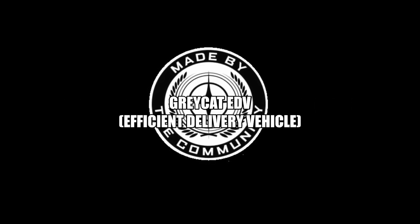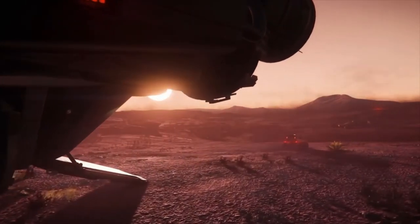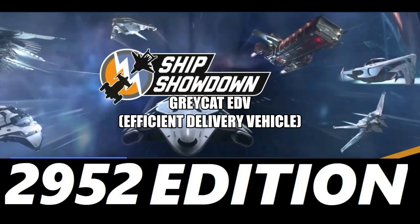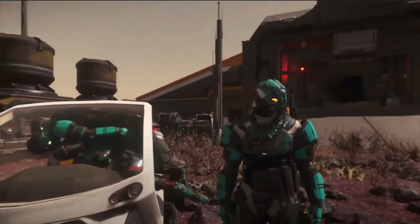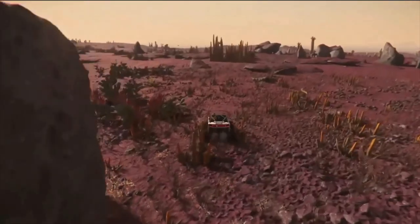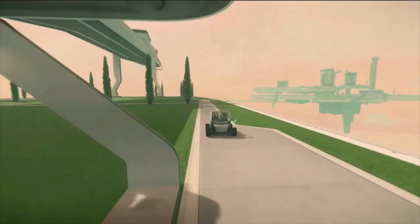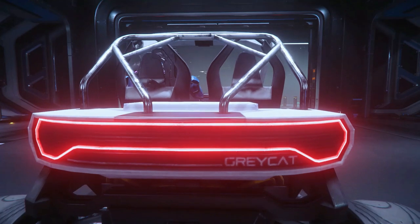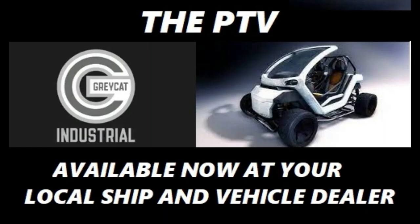Next we'll talk about a possible Greycat delivery vehicle. The Drake Mule proved that there is a market for small cargo delivery vehicles, and if a generous manufacturer like Drake can pull it off with a functional and polyvalent vehicle like the Mule, then surely industrial specialist Greycat can make a successful competitor. I think that this one would be based on the PTV, and this variant would have an enclosed cabin similar to the PTV but with two front seats, and also it would feature a small cargo area in its back capable of carrying up to two cargo boxes, allowing it to directly take on the Mule head-on in terms of carrying capacity. To keep the Mule relevant, perhaps we could leave out the delivery box racks found on the sides of the Mule — and voila, you have a nice little delivery vehicle that a lot of industrialist players will find quite attractive.